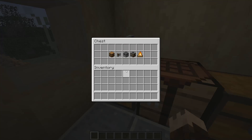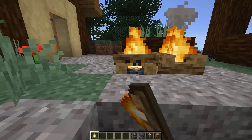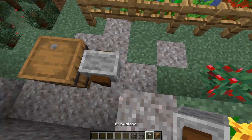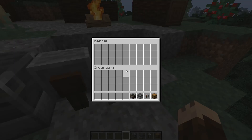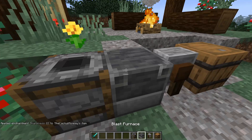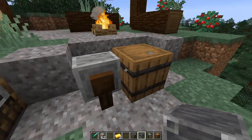We have also gotten some new sounds. Here are some blocks that have gotten new sounds. The campfire has gotten a new nice look and it still comes lit, which is a little bit weird. We also have the smoker, the blast furnace, the grindstone, and the barrel. I only hear the XP sound from the blast furnace, but we clearly have two new sounds for the grindstone and the barrel.